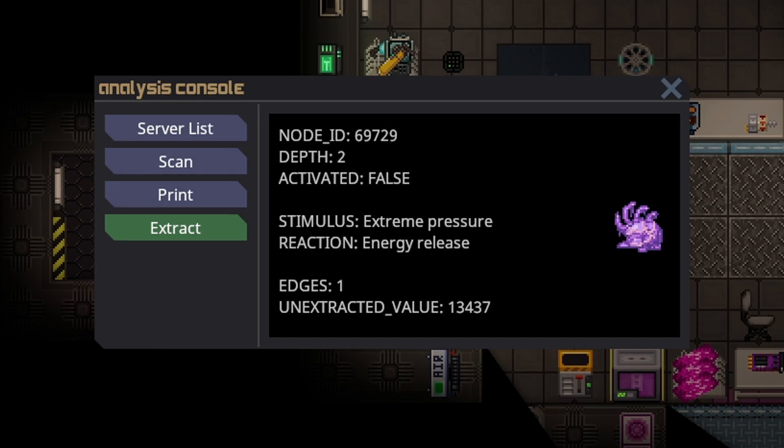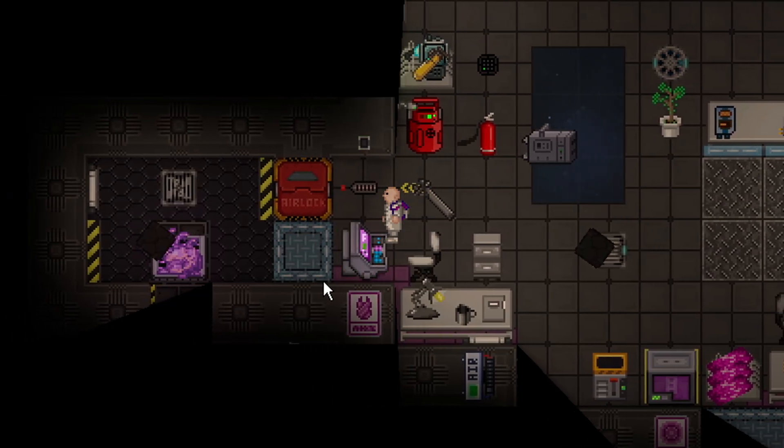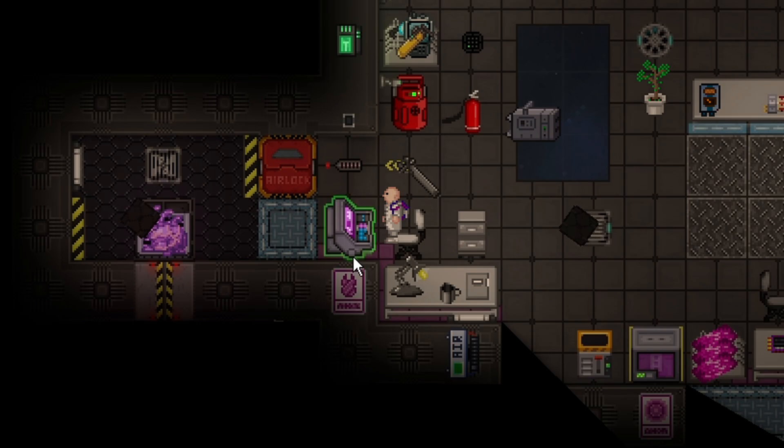Extreme pressure is a slightly tricky one, but there's a pretty easy tip here. There are two extreme pressures in the game, and they differ depending on target depth. A target depth actually means low pressure. On most stations, you just click a singular button to release the artifact to space, and then you just have to wait for the pressure to lower in the chamber. It hit low pressure — that is the low pressure stimulus.